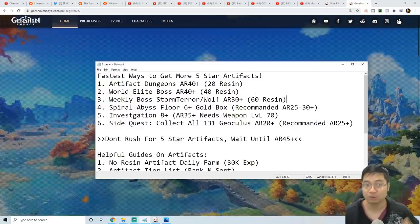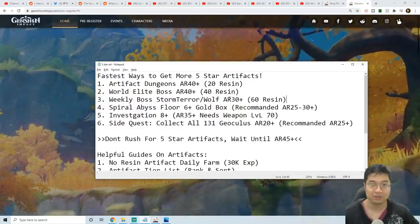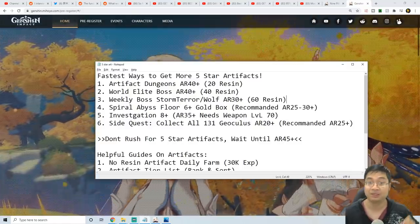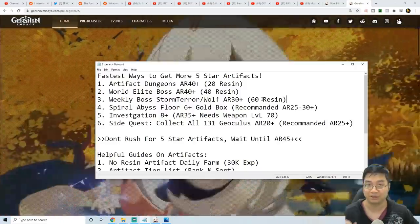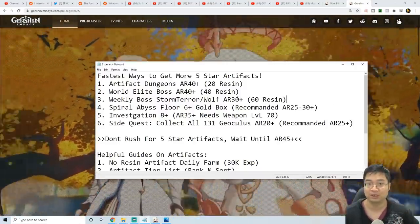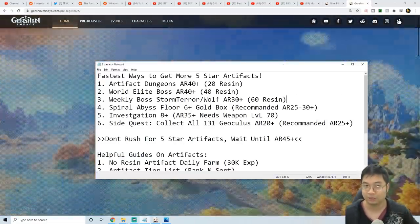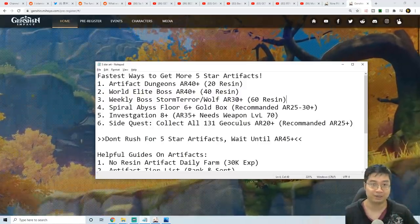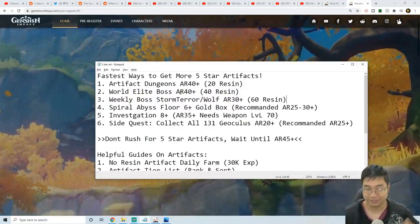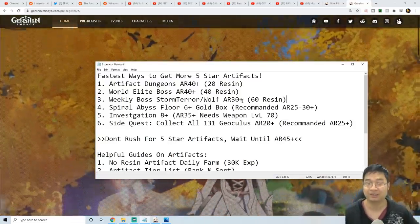Next up, we can also find 5-star artifacts from the Storm Terror and the Wolf weekly bosses. The adventure level requirement is down to adventure level 30, but the resin requirement is 60 per run and you can only do this once a week. The rate at adventure level 30 is quite low — it's only at adventure level 35 when you start to see artifacts frequently, and at adventure level 40 I start to see at least one 5-star artifact each fight.